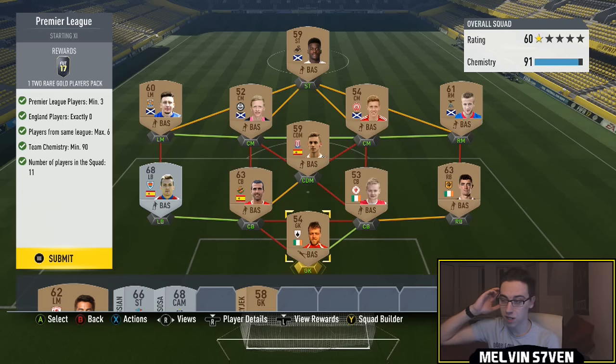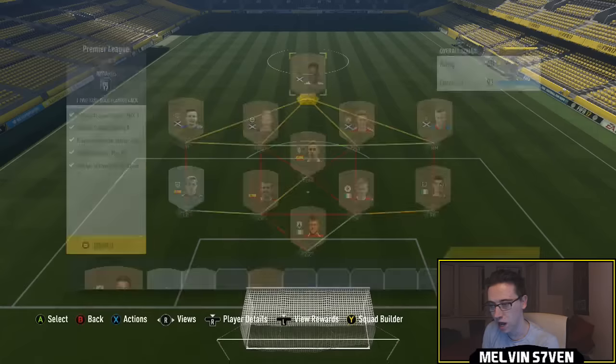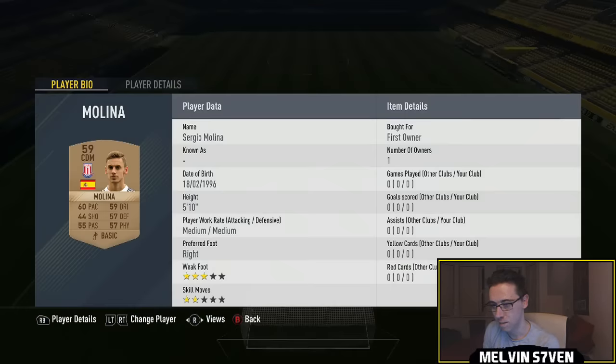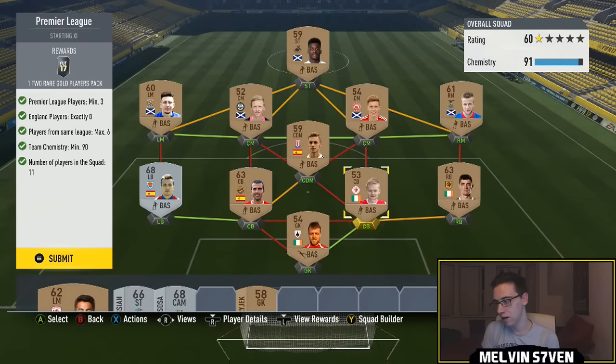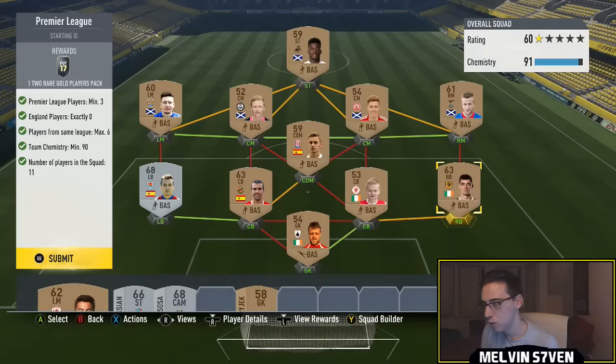Maximum six players from the same league and 90 chemistry. You would need loyalty if you copied me exactly, because I've used players already in my club. I went with bronzes from the Premier League — I've got the Swansea guy Biabe, Molina from Stoke, and the right back Linehan who is Irish from Hull. I've filled it out with Scottish SPL players.